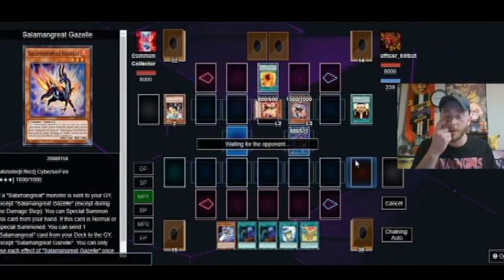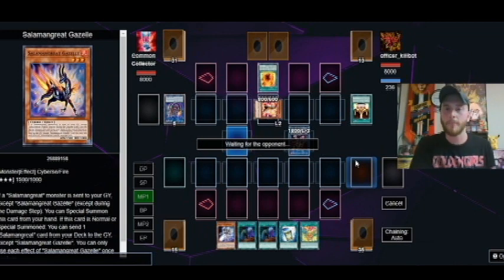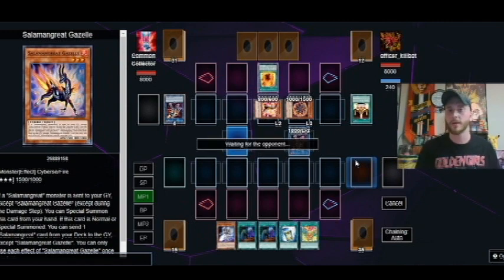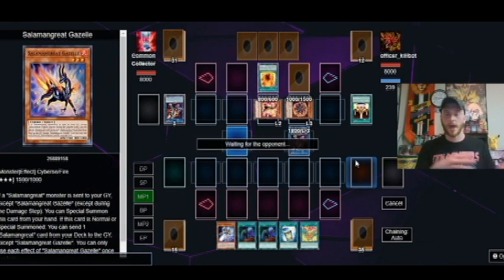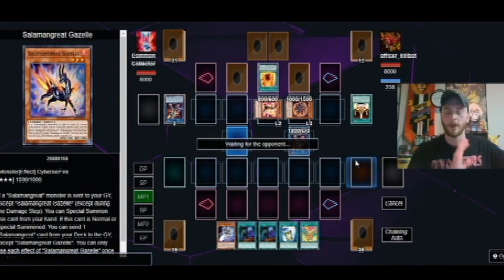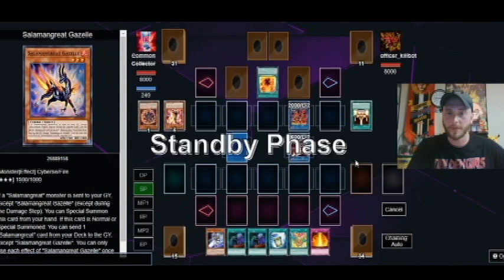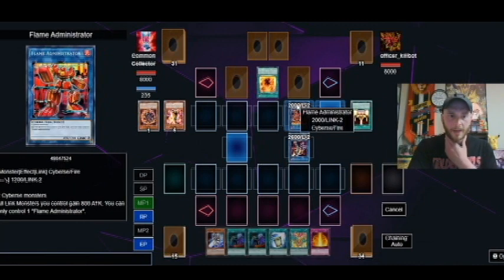He's dropping a Gazelle onto the board. One other thing guys — if you're not familiar with the channel, I'm doing a giveaway that ends on May 4th, 2020. So the giveaway is coming to an end; we have less than a week. If you want to get your hands on some classic Yu-Gi-Oh cards — we're talking Crush Card Virus, Blue Eyes, and Dark Magician from Starter Decks Kaiba and Yugi — as well as Secret Slayers packs that I'm going to be giving away. It's going to be a lot of fun.